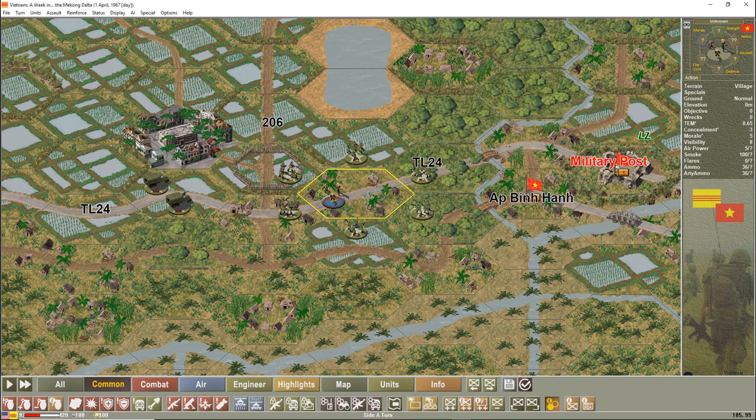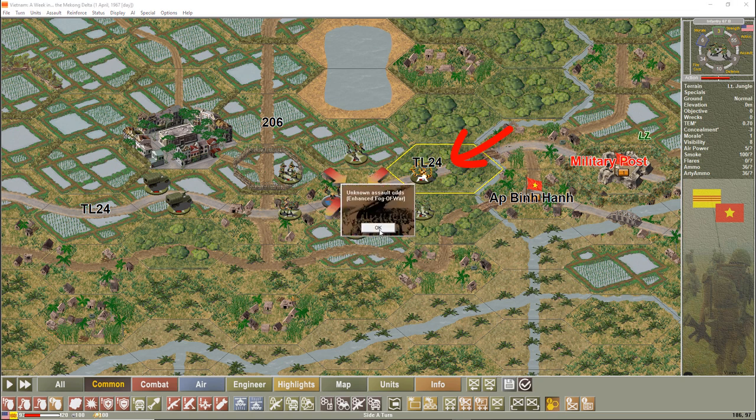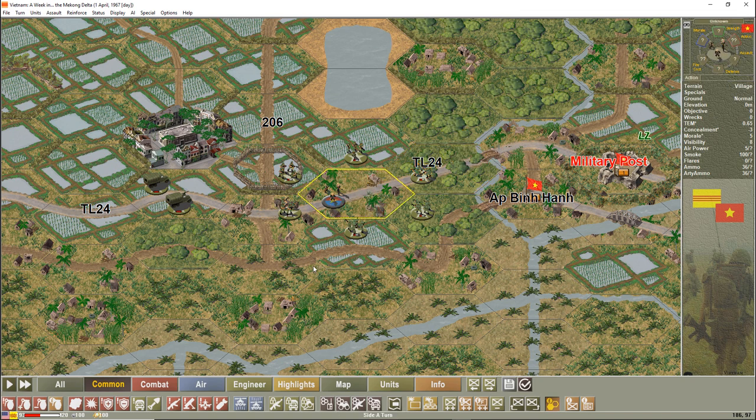I caused casualties and they didn't have anywhere to go, so they got stuck and took extra casualties. Now this one has already fired, so if I go into assault it's just going to assault at a standard assault — 100%. It's not disrupted, doesn't have low ammo, just attacking at 100%. And the same with this half-strength unit — it has also fired, so we'll only have a standard assault at 100%. Let's see how effective that is.